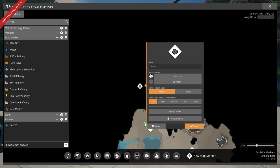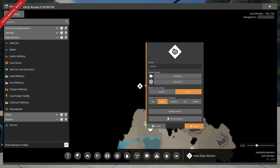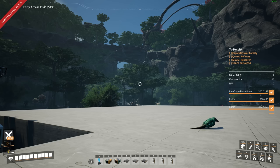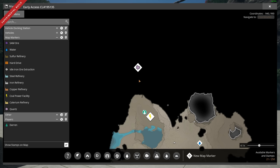Let me stamp the quartz location on the map with a large pink icon so it shows when it's near. Somewhere over there — I think there are two deposits somewhere here. I did a scan and it basically told me, and as far as I know it's not up high, so it should be accessible.